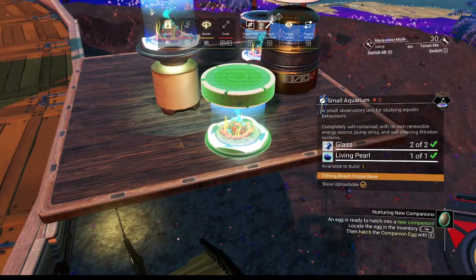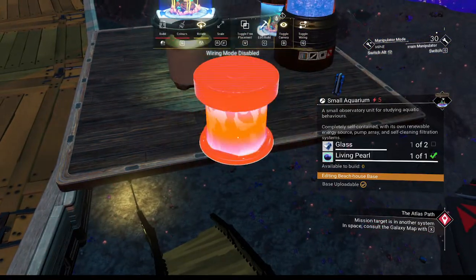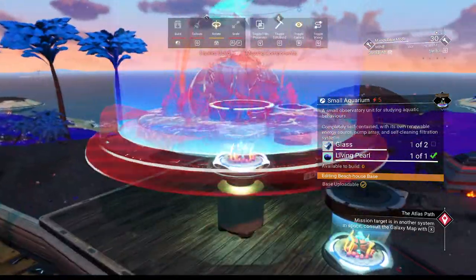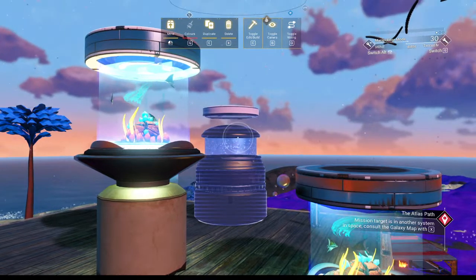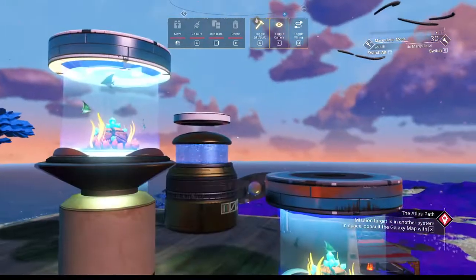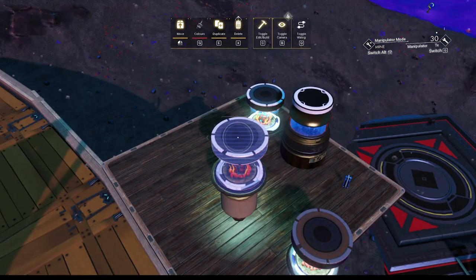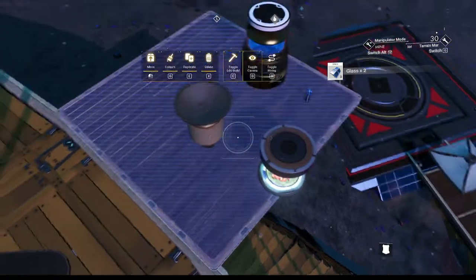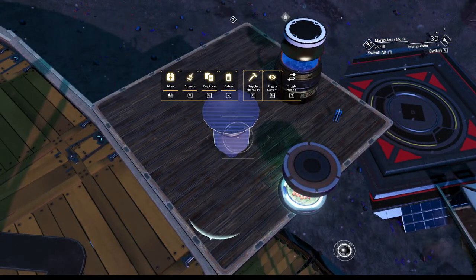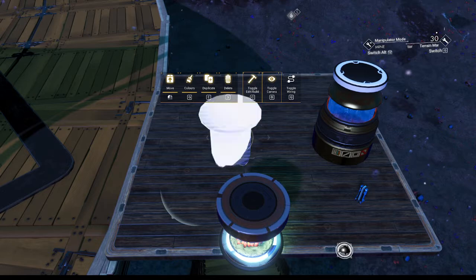Now we're going to copy this, put it in the cache, copy that, and then place it. Is there a color difference? There doesn't appear to be — wait, look at that: the rim up top is white here and gray there. We don't get any of the color, but we're definitely going to work with that gray one — I prefer that a lot. Delete, delete. We've got a small one out here we can copy to get the size. I'm happy with the color — let's just copy it.